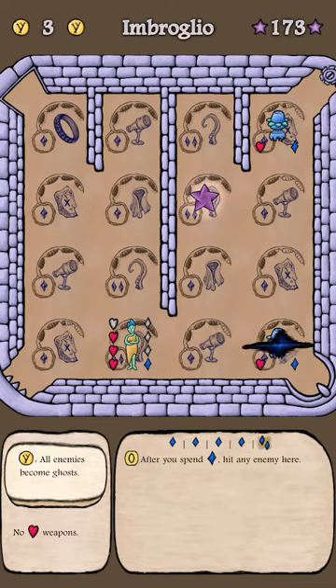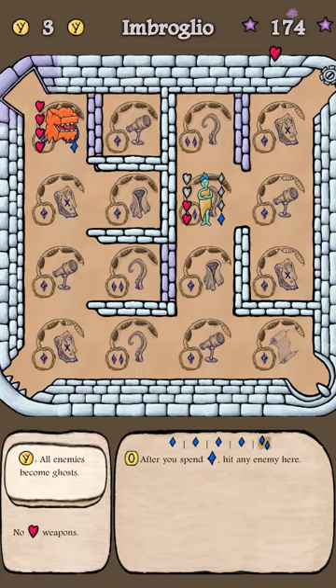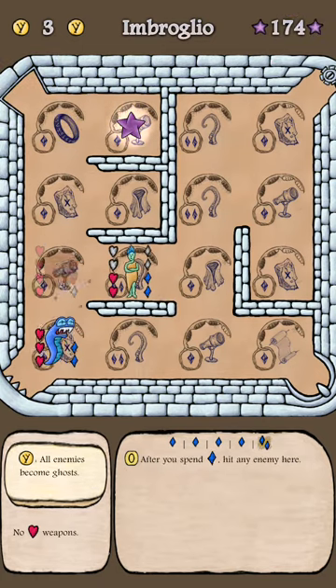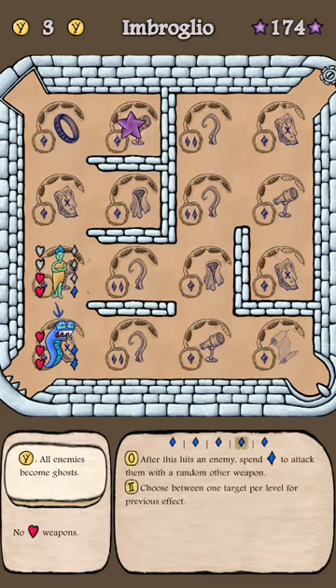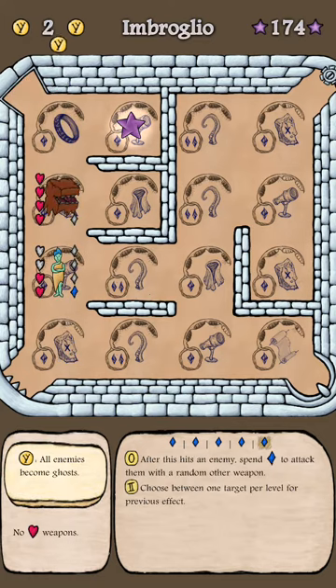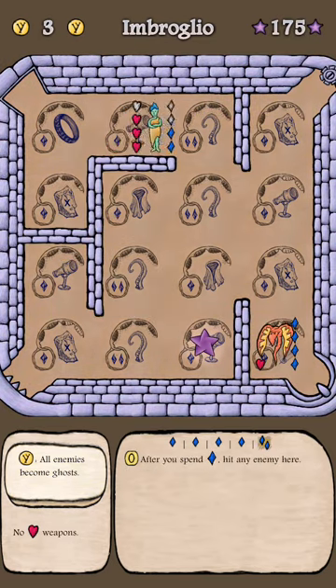Oh man, this is tough. And that's the cloak, so it'll hit me for red. Awesome. Going to take a hit, step back. Okay, I have to convert this guy now. 174 — nice. This is — I'm happy with this score.